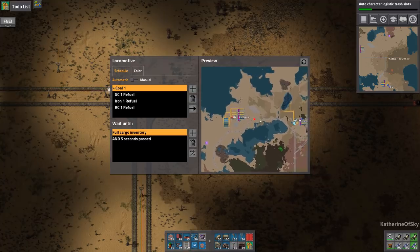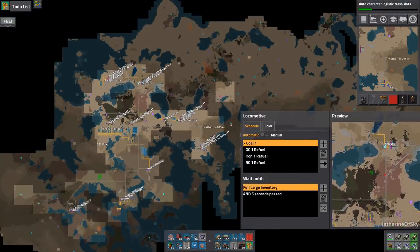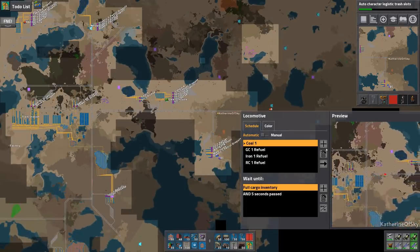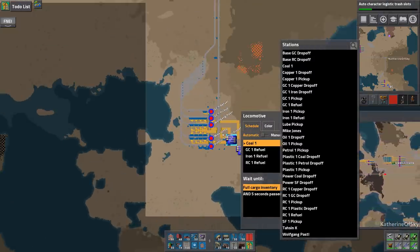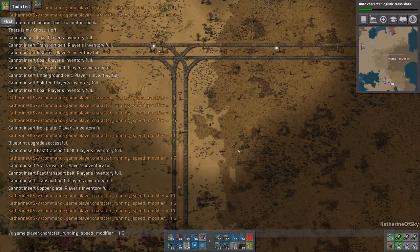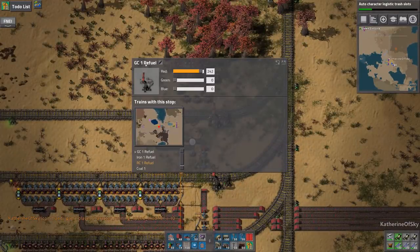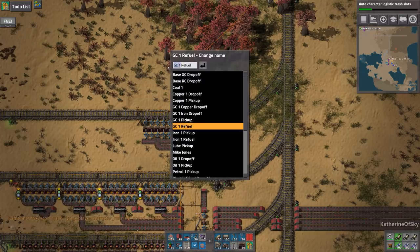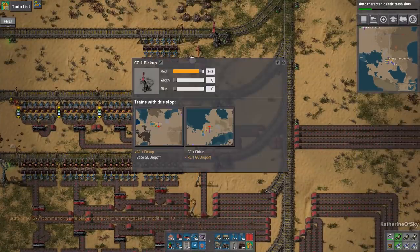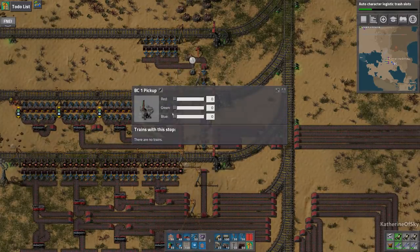Train, you go, and let's set up our fuel train. This one goes to green circuits, iron and red circuits. We could have it go before green circuits — maybe that's a good idea. I completely forgot to — oh my god — I copied the names of the stations, so they are all going to be the same. We need to change them fast. This is going to be BC — blue circuits.